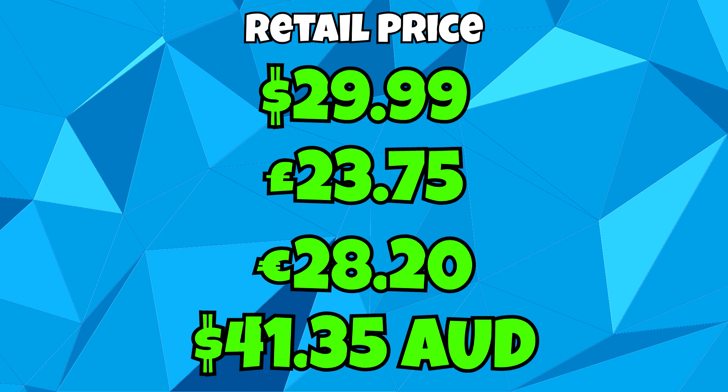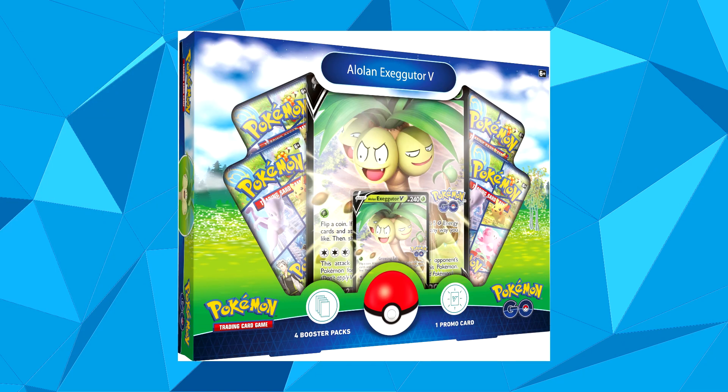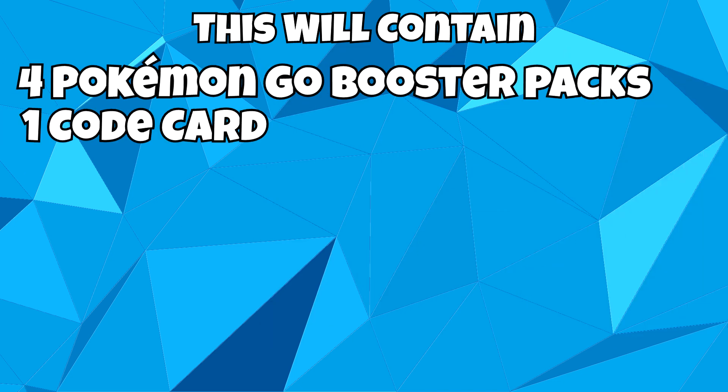There will also be a smaller Pokémon Go collection for Alolan Exeggutor V. This will include a foil promo card featuring Alolan Exeggutor V as well as a jumbo sized foil card. It will also contain 4 Pokémon Go booster packs as well as a code card for the Pokémon TCG Live. You can find this for retail price at $19.99 USD.